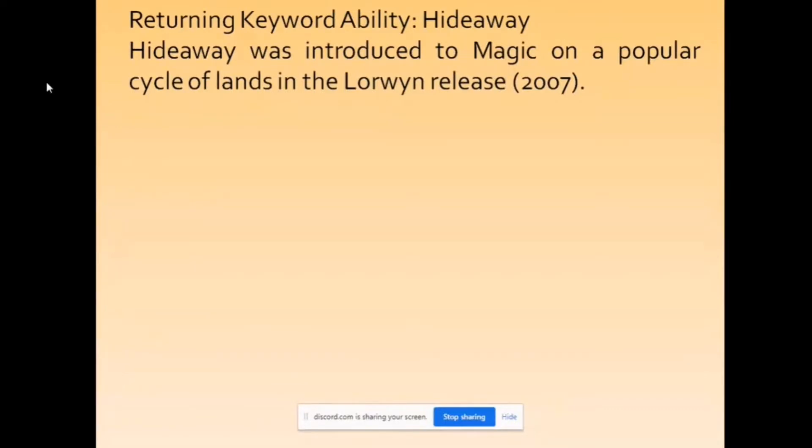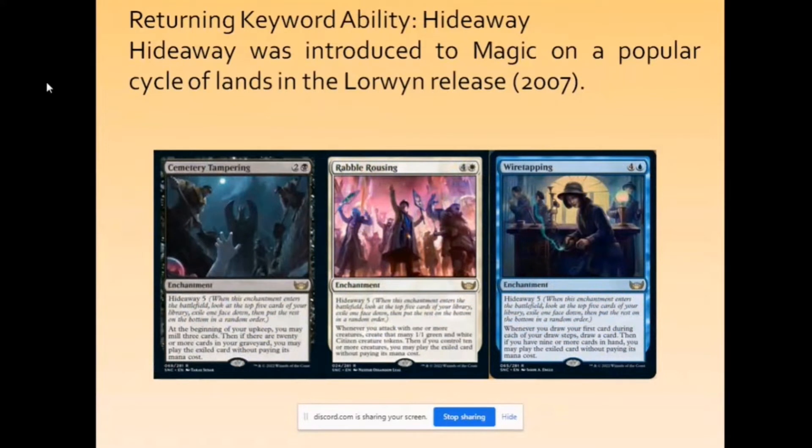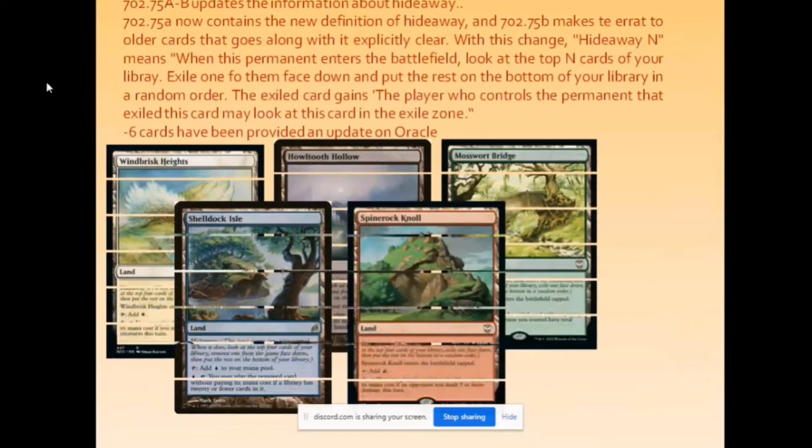Hideaway now has new wording: when this comes into play you have Hideaway X — X is the number, so you look at the top X cards, put one of them face-down under the land itself, then put the rest at the bottom of your library. Hideaway allows you to cast that card without paying its mana cost once you meet the required condition. Rule 702.75A through B gives the update as well as the new definition for Hideaway.